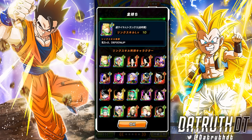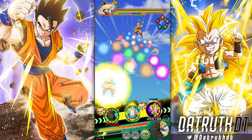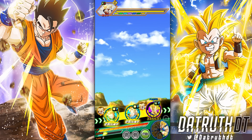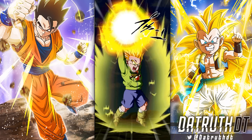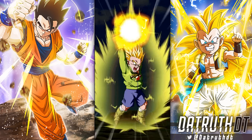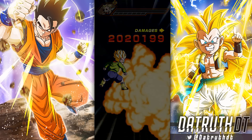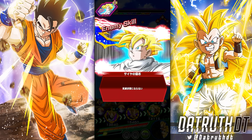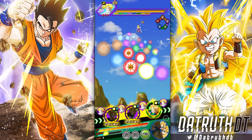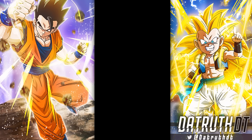You pretty much want to run him with a Goten. We're running on the Majin Vegeta team — Trunks is getting the 200 leader skill and gets up to 3.81. Then we get a double super, so he's stacking his defense twice right there with the 50% chance to dodge. I feel like he's decent.